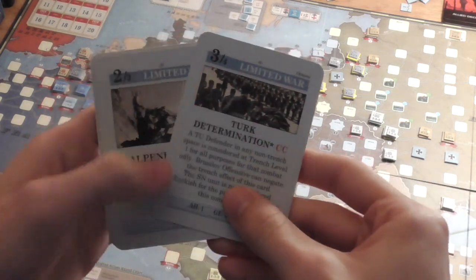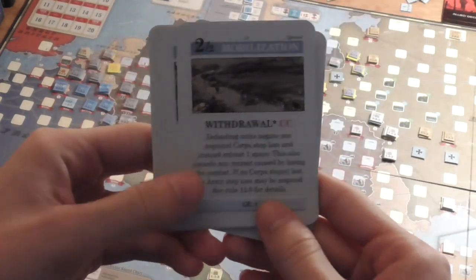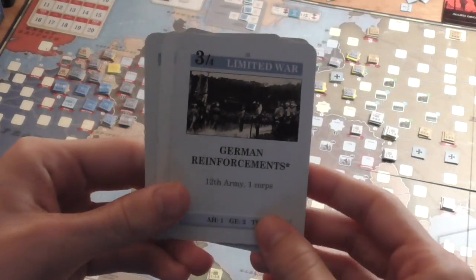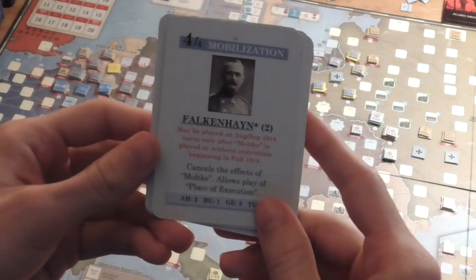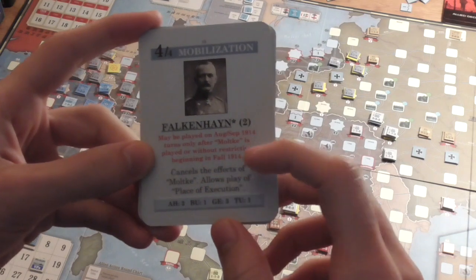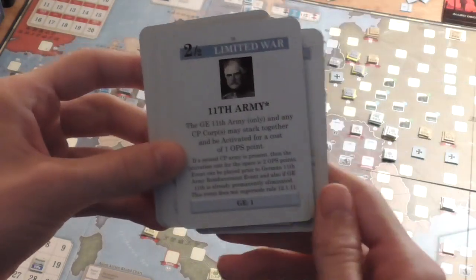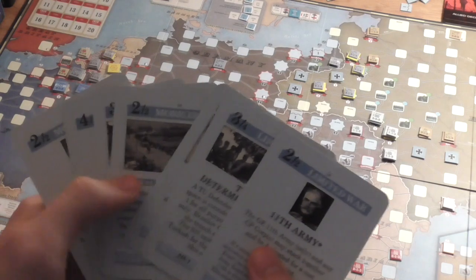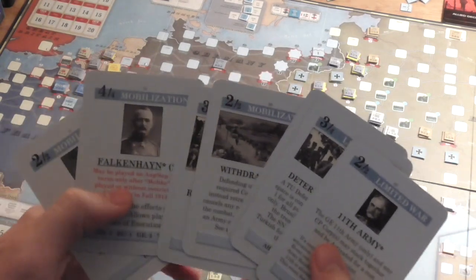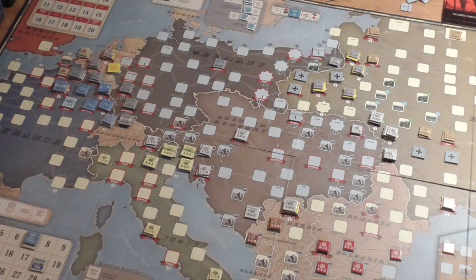The Central Powers hand: Termination — combat card. The Alpen Corps — also a combat card. Withdrawal — combat card. German Reinforcements. Falkenhayn, which is good to play — I think actually the condition has been met for it. And Van François, and the 11th Army, which we held on from last time. So not great — a lot of low cards. The one high card is Falkenhayn. Pretty much everything else is pretty low, so it doesn't exactly lend itself to being a very active turn. It may just be moving forces and preparing for what could be a big turn in the fall.